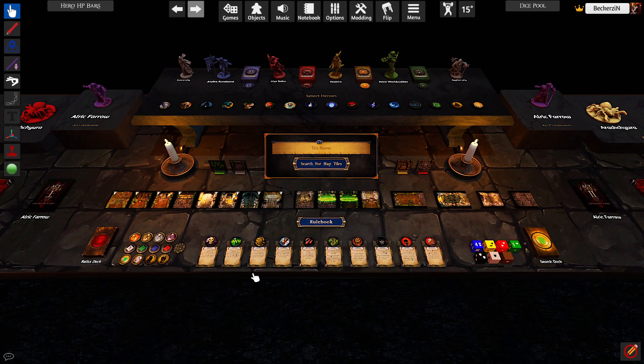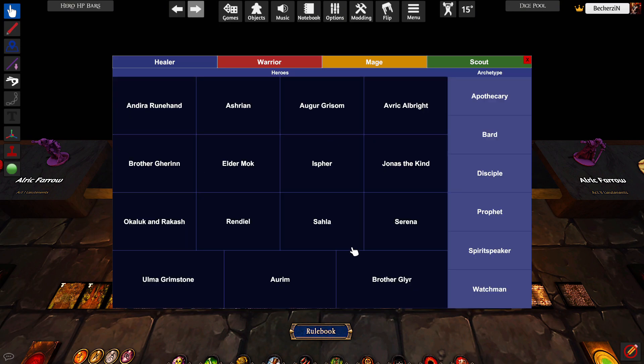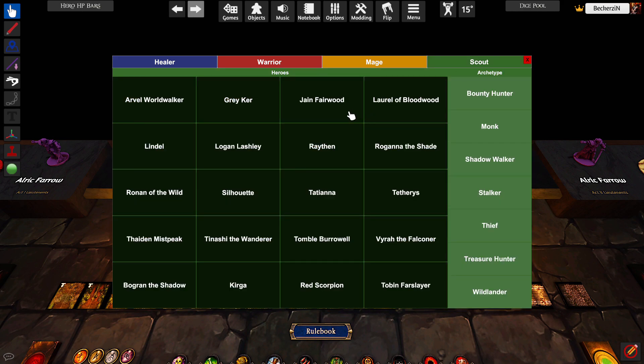First thing you do on the app is find your campaign. I'm doing the intro campaign just to show you how it runs. I already selected my heroes. This mod is pretty straightforward — it says 'select hero.' Click the yellow 'select hero' button and a menu pops up. You select the class of your character and who you picked. For warrior, I picked Corbin as Berserker; Mage, Lyric as Hexer; Scout, Jane as Stalker. Hit X when you're done.